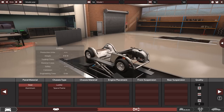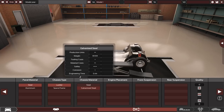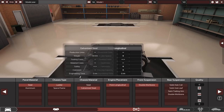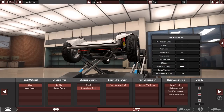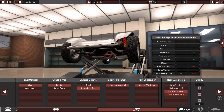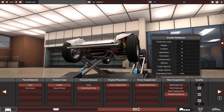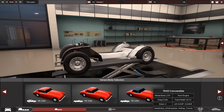We're not going to go with aluminium, we'll go with steel on this one, and likewise we'll go with a ladder chassis — basic, but that's equivalent to what would be made in 1946. Let's go for galvanized steel as a slightly better option. We can only have a front longitudinal and double wishbone suspension at the front. For the rear we can have solid axle coil, solid axle leaf, or semi-trailing arm. We want sportiness, and double wishbone is the best option we have in terms of sportiness, comfort, and tameness for a sporty 40s car.